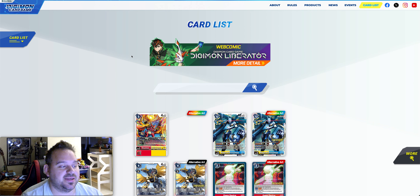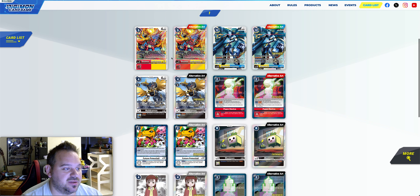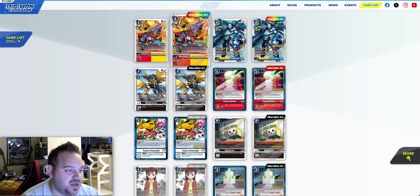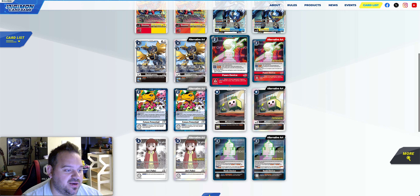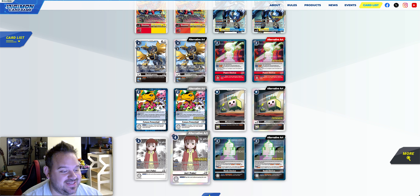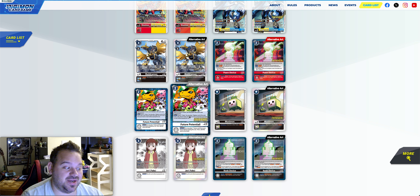Lastly, we have the store tournament kit card list. The regular versions will be in participation packs and the winner packs will just be foil versions. You have Magna Garurumon, Shoutmon, and Dukemon/Gallantmon Crimson Mode — Maildramon, Pawn Device, Rook Device, Monzaemon, and Fake Agumon — D-Reaper gets one to take a tamer — and then Future Potential.